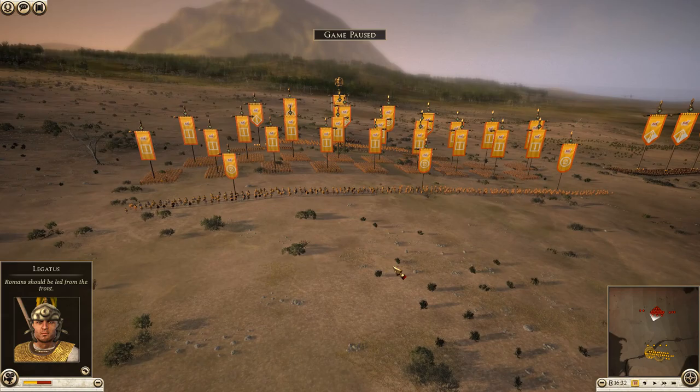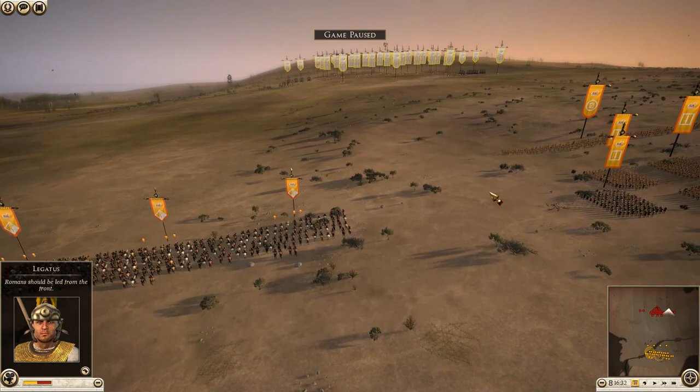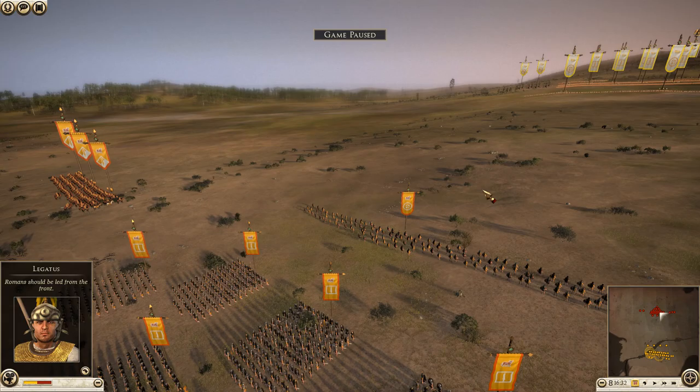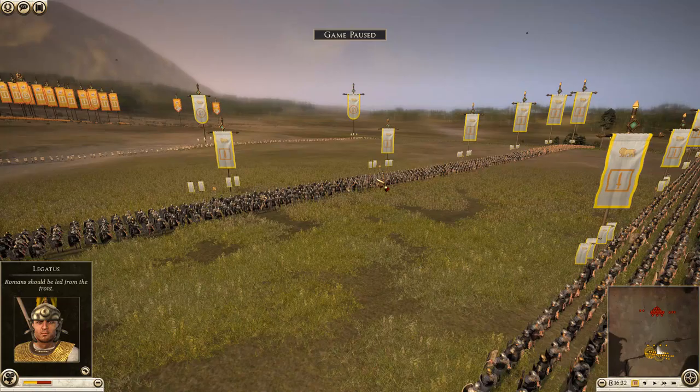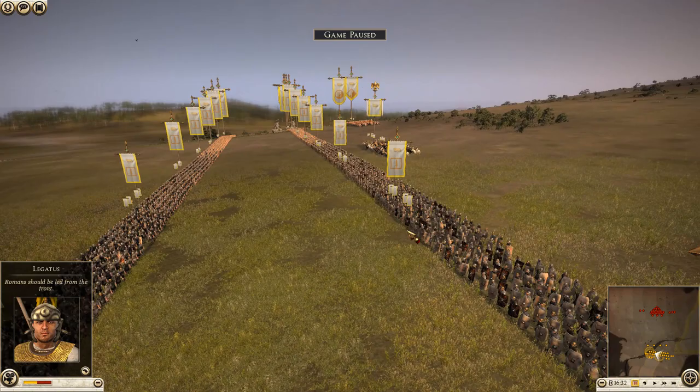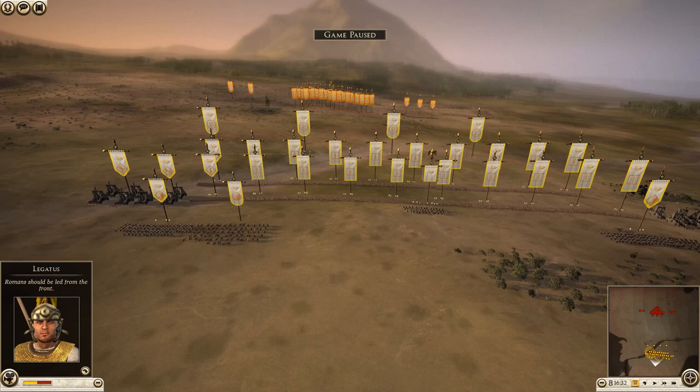His overall strategy was to pin me down with his massive infantry and use his mobile cavalry to hammer-and-anvil me — pin me against his infantry, move cavalry around, hit me from the sides and rear and make me rout. My strategy was to keep my two legions entirely separate: pin him with the first legion while keeping an entire legion's worth of reserves to send in at will. Now I'll knock it up to normal speed and we'll see how this pans out.